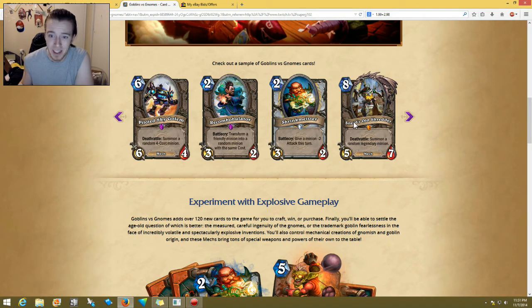Eight-cost 5/7 Sneed's Old Shredder — deathrattle: summon a random legendary minion. This was one of the first cards I really looked at when going through all these cards. At first I was like, 'oh that's pretty tight,' but then I thought — well, if you get some bad legendary it might not be that good. I guess not all legendaries are necessarily bad, but I don't know if the 5/7 is worth eight mana. It might be too slow, but it could be crazy if you got like a Ragnaros — that would be insane.